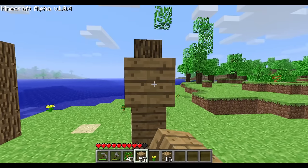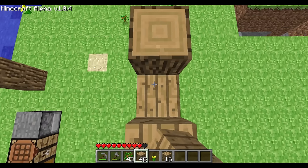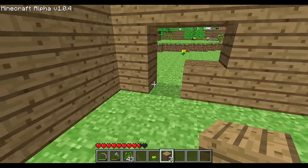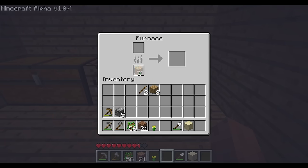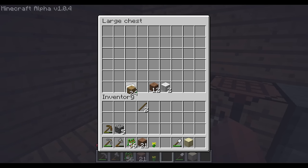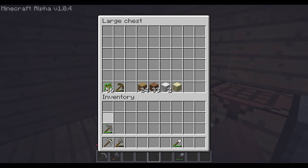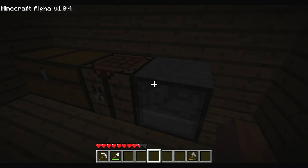Since most passive mobs don't drop food and wheat takes a long time to grow, you likely won't have a way to recover health until at least day two. I spend the first day chopping trees and making a house, only to realize that I didn't make a roof. It's fine though, since spiders can't climb walls in this version. You may think I should take the wood logs I have and make charcoal to get torches, but there's a problem with that — charcoal wasn't implemented yet. So we spend night one in the dark.